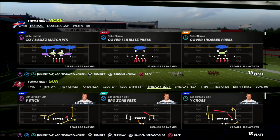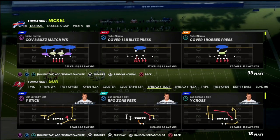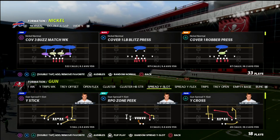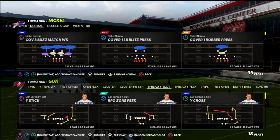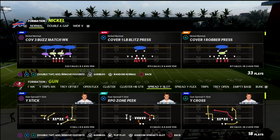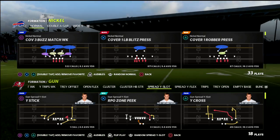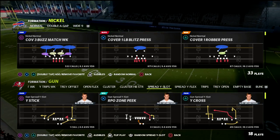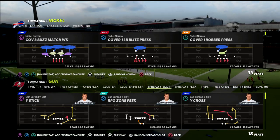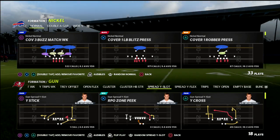Today we're talking about Cover Four Palms defense, and this is an excerpt from my Nickel Normal defensive ebook. If you want all of my ebooks — I've got 15 offensive and defensive guides for the Madden 22 season — join the Patreon. There'll be a link in the description. It's only ten dollars a month, and you get access to everything we post, including several videos each week and a private messaging platform.